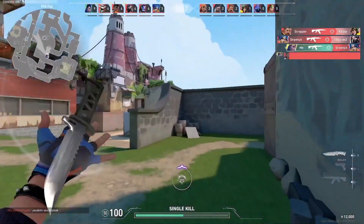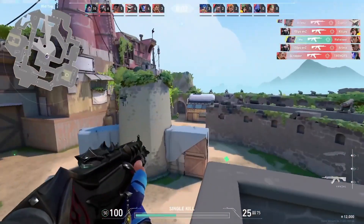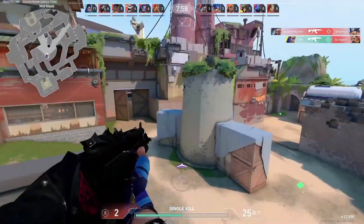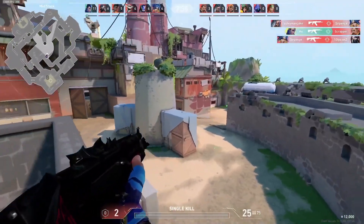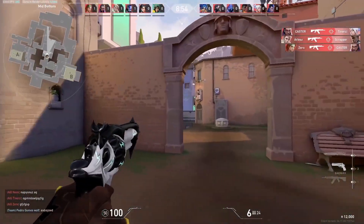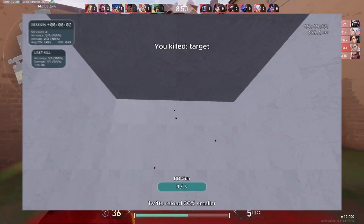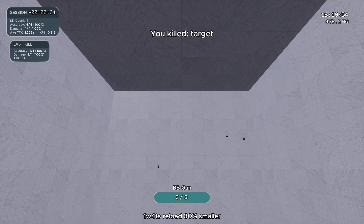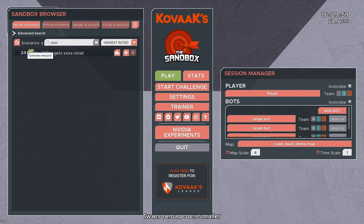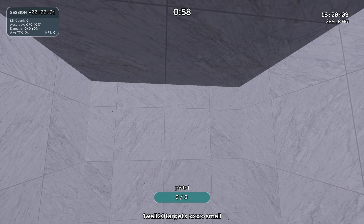The first is that they struggle with actually being able to flick to the head. The head is so small that even if it wasn't moving, you would still die before you could kill the other guy. Watching Anima's gameplay made me confident that this issue wasn't bottlenecking his skill. If you do have this issue, put on some static clicking and target switching ranging in size from 1-wall 4 targets small reload, 30% smaller, to 1-wall 20 targets extra extra small.